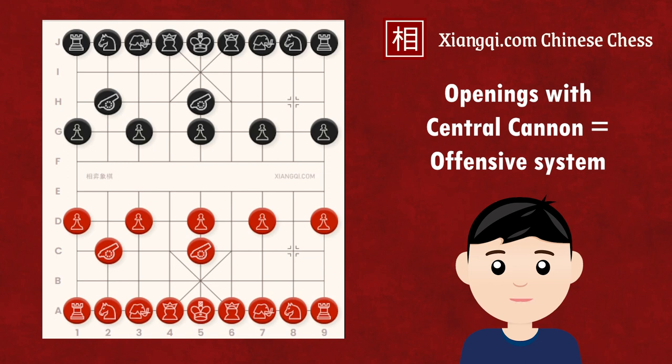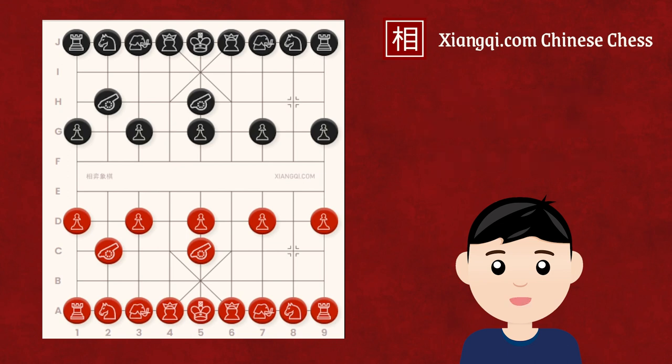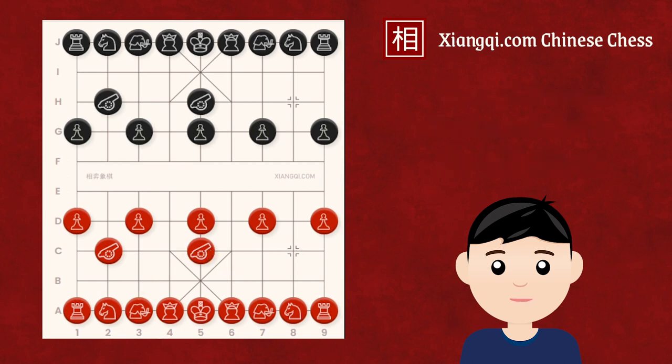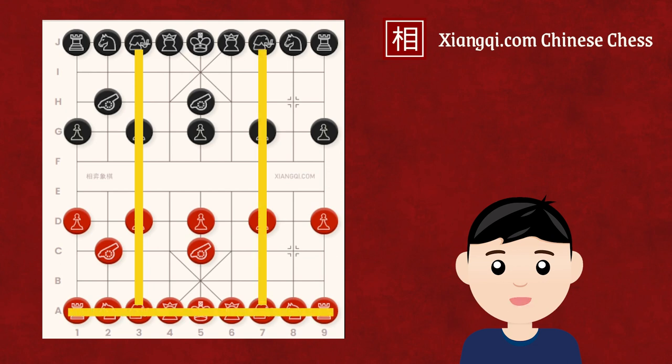When you make a central cannon move as your first move, you commit to an attacking style. However, every advantage comes with a cost. The central cannon, while constantly threatening the opponent, loses the connection between the two elephants, leaving them disconnected and vulnerable. This means the 3rd and 7th files and the bottom rank will always be weak points in the central cannon opening, making them targets for the opponent.